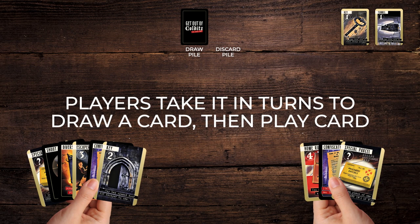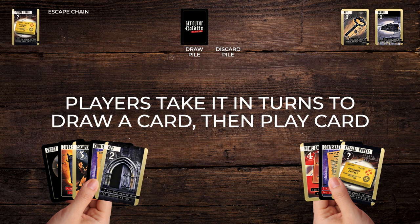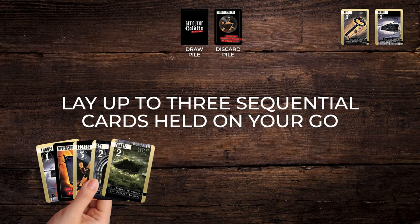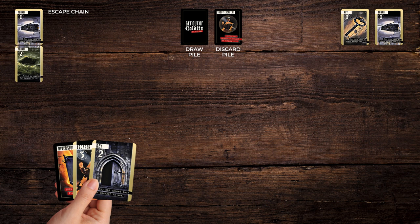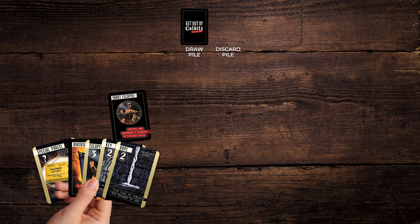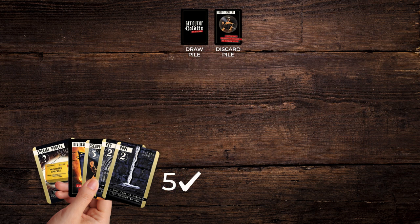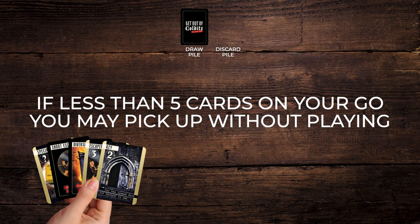Gameplay: players go by drawing a card. They decide whether to put a card on the discard pile, play an escape card, or play an action card against an opponent. You can lay up to 3 sequential cards in one chain on your go, except the home run card — that can only be played on its own turn. Players must not hold on to more than 5 cards after any one's go. If so, discard any excess cards of your choice to the discard pile. Note that these excess cards have no effect on opponents when being discarded. If you have less than 5 cards on your go, you may pick up without playing a card.